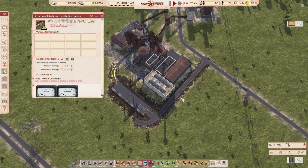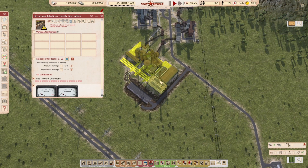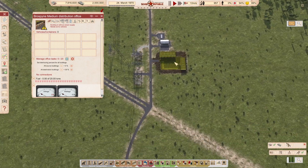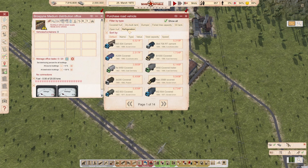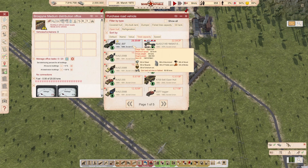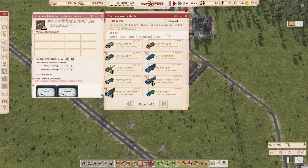For the steel mill distribution, don't worry about power yet — let's set up the distribution first. You have all kinds of vehicles here, each carrying different goods. I usually sort by total capacity. You can see here which ones are modded versus vanilla, and compare by speed as well.